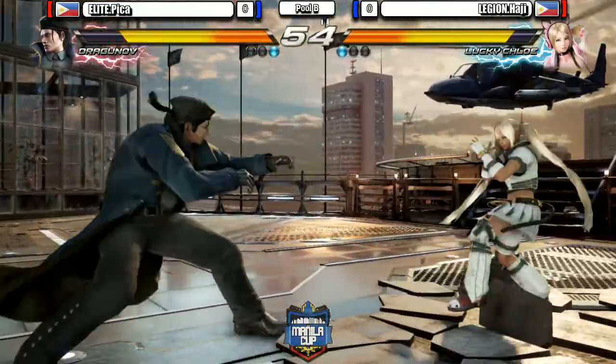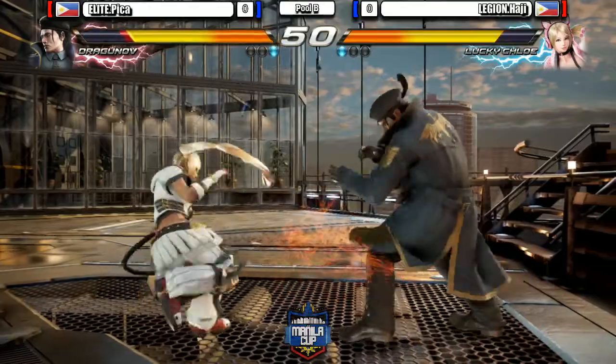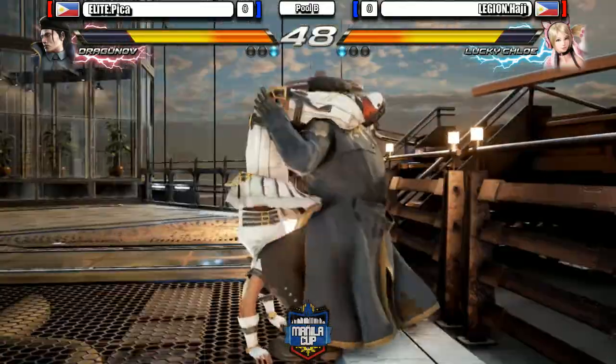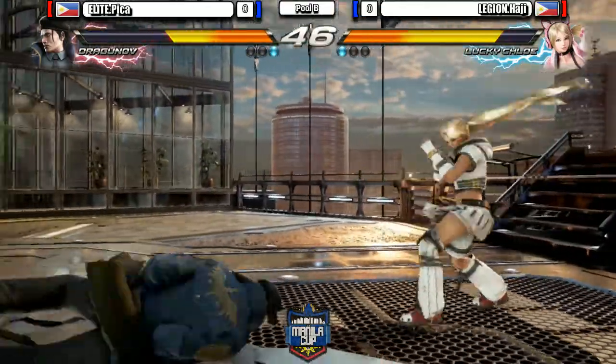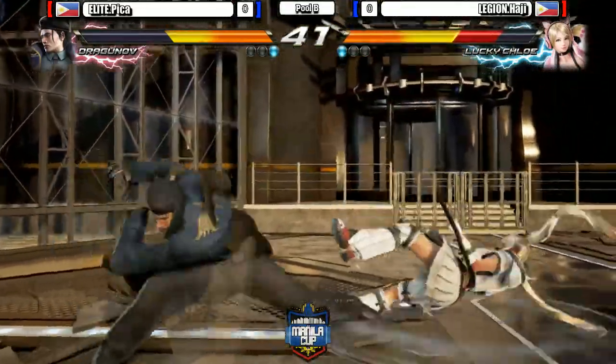Nice interrupt. Crush and Assault. Side switch right there, just for the low pokes — for okay damage. Regular throw. Clipping sweep gets the combo.